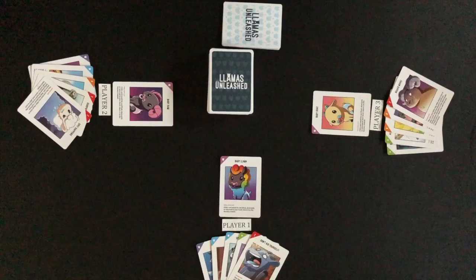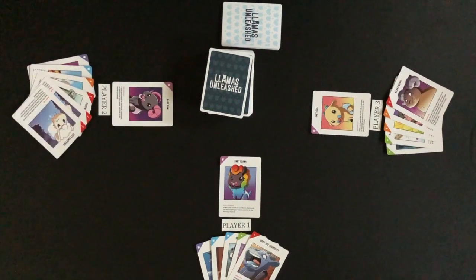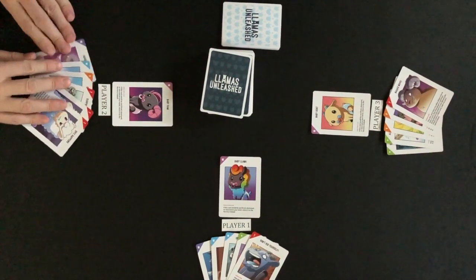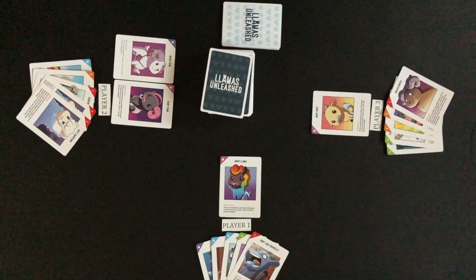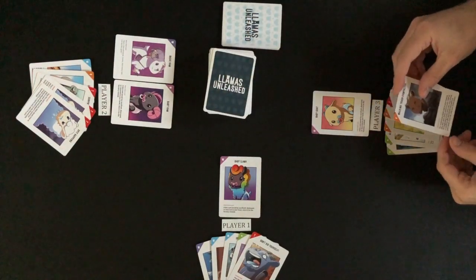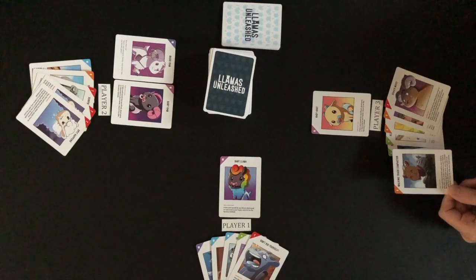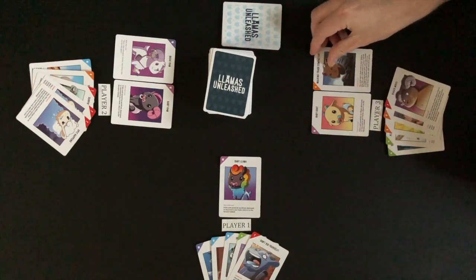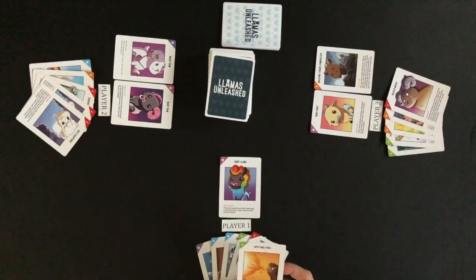The first player starts the game by drawing the top card of the deck. The player then gets to play a card or choose to draw another card instead of playing a card. Player 2 draws a card then plays an animal card into their field. After a player has taken an action by playing a card or drawing a second card, play moves clockwise left. Player 3 starts by drawing a card, then takes an action by playing an upgrade card into their field. Play moves to player 1 and players continue taking turns throughout the gameplay.